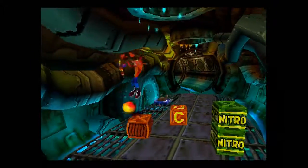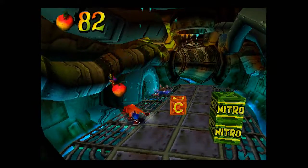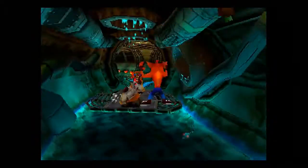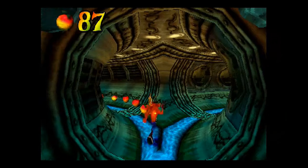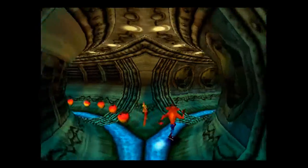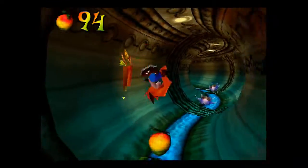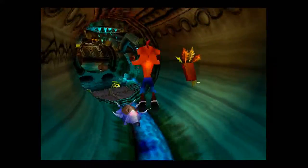I do seriously wonder why there are cleaning robots down here in the sewer anyway. It seems almost sadistic to have a robot designed to clean something as nasty as a sewer. Cortex, what's wrong with you? Why do you care if the sewers are clean anyway? And they are indeed his, because they have an N on the side of them. You would want us to go left, wouldn't you? Well, it's probably going to lead to a trap, so instead we're going to go to the right — into the field of Nitro! Because this is totally safe! Let's go through the wall and find ourselves a hidden path.